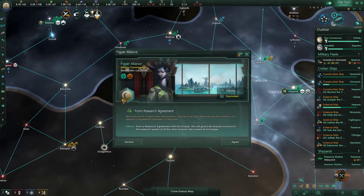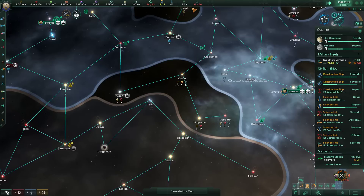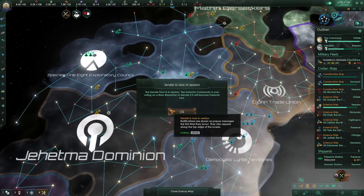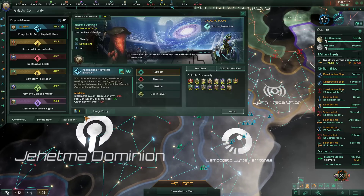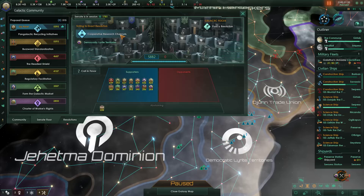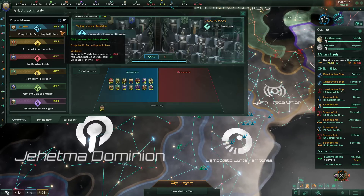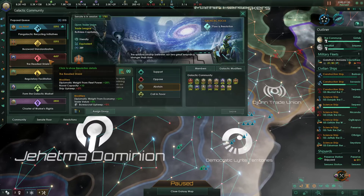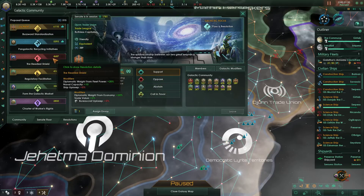Research treatment with the Figyar — sounds great to me. Senate floor is in session. We're now voting on our first resolution. The cooperative research channels had enough support to be there. Galactic recycling is coming soon. Buzzword standardization — this improves diplomatic weight from economy and we get trade value. Sounds great to me.